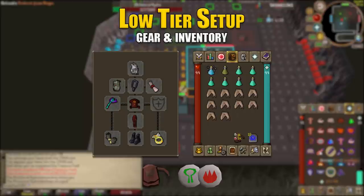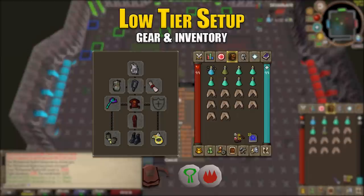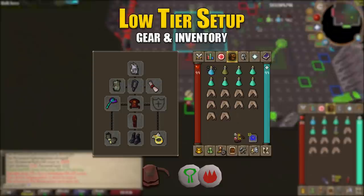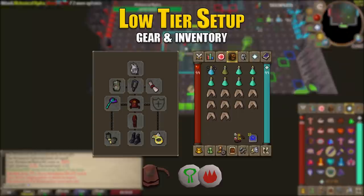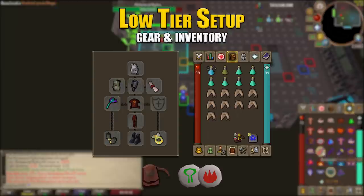For the low tier gear setup — the bottom of the barrel — use: Slayer Helmet (i) for the 15% range boost, Ava's Accumulator (or Assembler if available), Amulet of Fury, Unholy Blessing, Toxic Blowpipe with Adamant darts or better, Zamorak Blessed D'hide top and bottom for prayer bonus, Barrows Gloves, and Boots of Stone (or ranging boots if you have the Kebos Elite Diary). Bring a Divine Ranging Potion, Antidote++, six prayer potions, ten sharks, and a Rune Pouch with Nature and Fire runes for high alchemy.